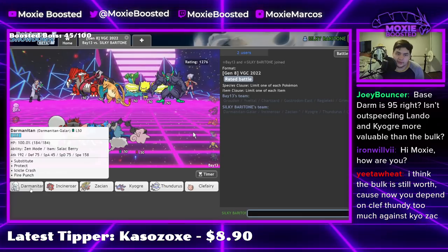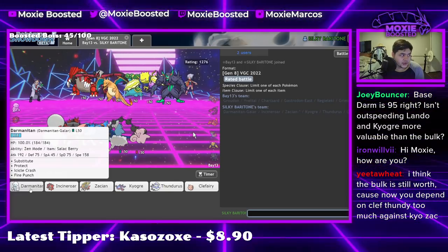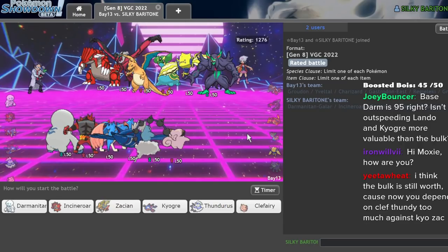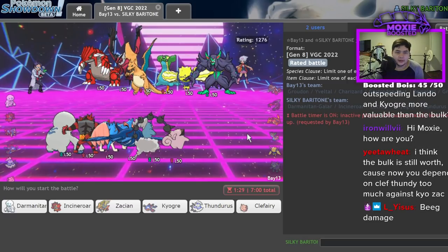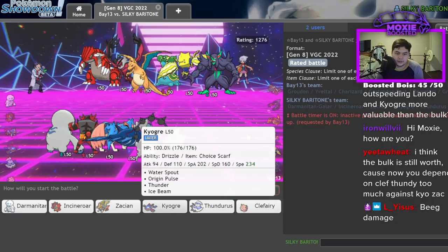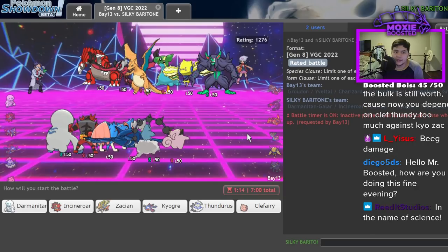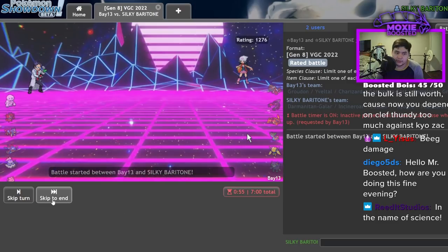Icicle Crash should be very scary for them on lead actually. Let's try it out — I'm pretty sure this is a bad idea but who knows. I think I want to go with Darmanitan on lead to sort of scare them because Kyogre in the back is just great. Getting rid of this thing early is gonna be really nice. We'll go Darm, Clefairy and bring Zacian, Kyogre in the back. Okay yeah, this isn't bad.